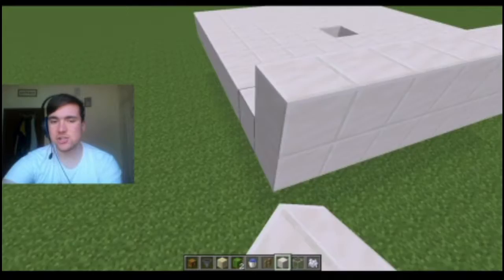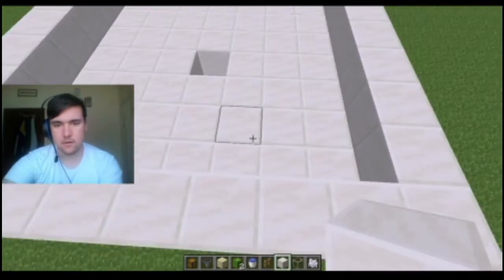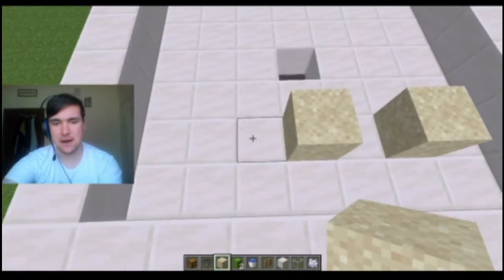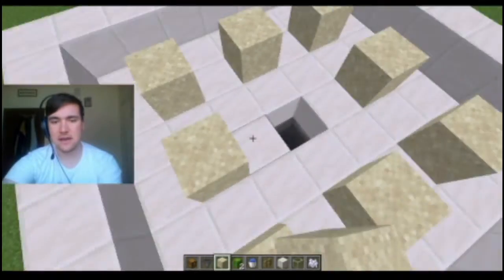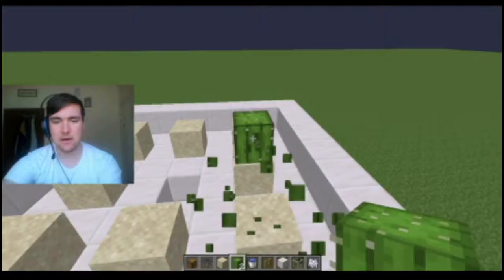Then go up one block around the edges — you can use slabs for this, it doesn't really matter. Next, place as much sand as you can around, leaving a gap space. You can also build this bigger, it doesn't really matter. Go ahead and get your cactuses around, but I'll place them after.